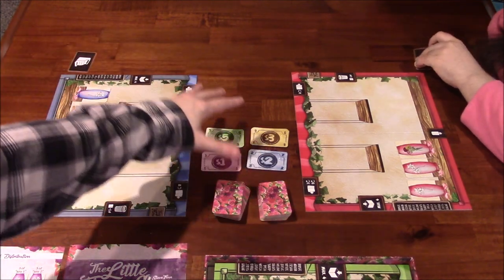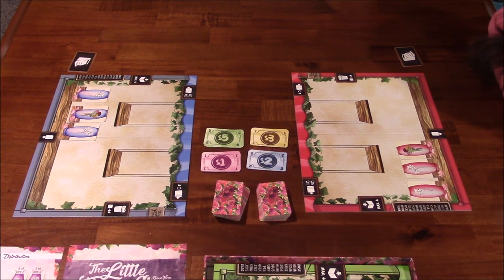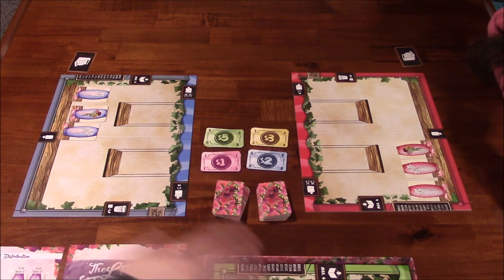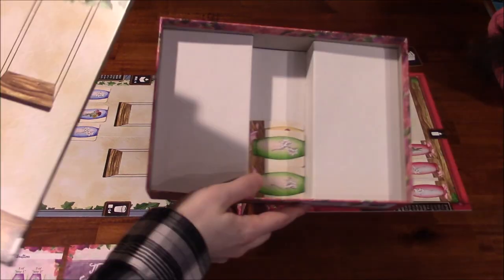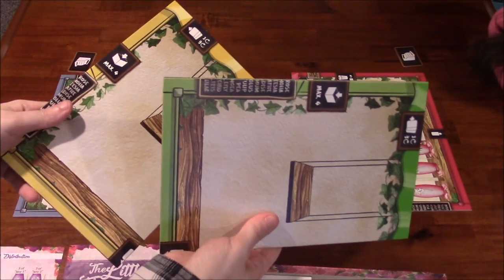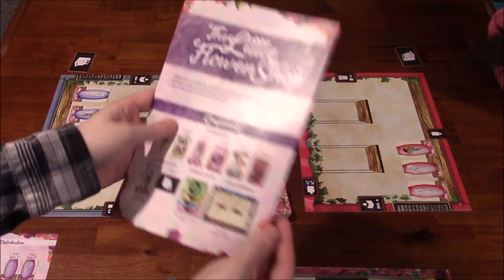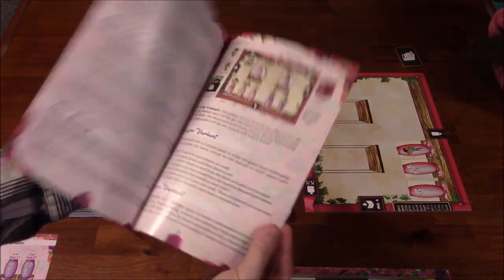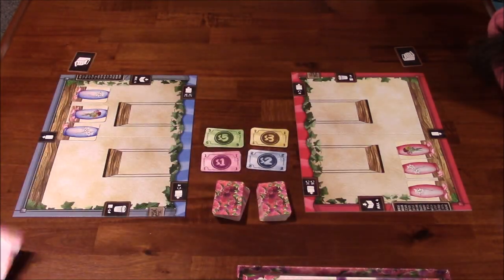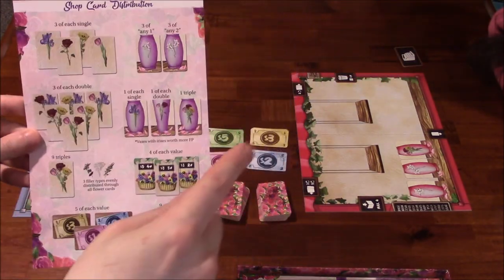There's some neutral money that goes in the middle of the table for everyone to use. You shuffle the deck of cards and that's it — set up is very easy. The rulebook is about eight pages and does a nice job explaining everything. There's also a shop card distribution sheet explaining what kinds of cards you'll see in the deck.